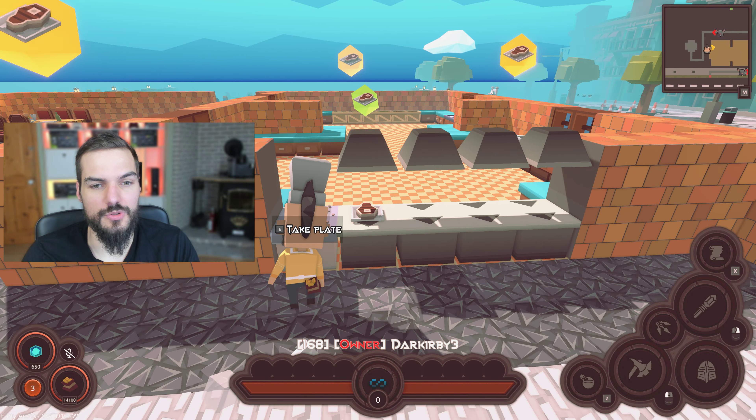I cannot put the salad on the burger until I already have the meat. So add the meat, then the salad, then the tomato, the cheese — got them all. Finally, add the top bread of the hamburger. Find a plate, put it there, and now it's ready to serve.